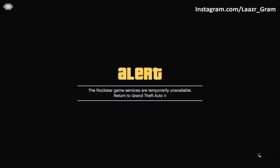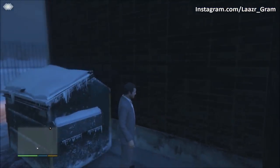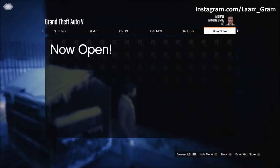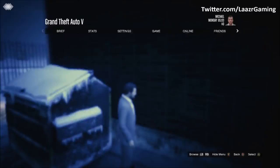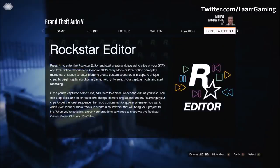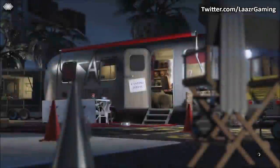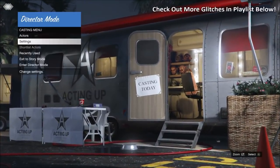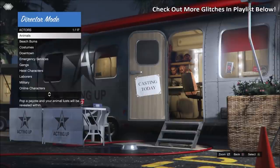Accept the first message and quickly join your friend who plays on a different aim preference. Once you join your friend's session, quickly spam down A on Xbox or X on PlayStation to accept all the invites. If done correctly, Michael will be glitched out right next to a trash can or dumpster. Once Michael is glitched out exactly like shown on screen, press start and launch Rockstar Editor, then go down and launch Director Mode.